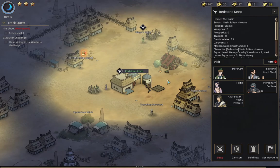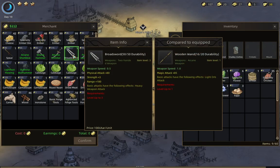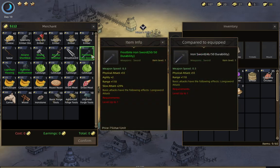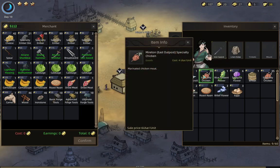Since we have a trading permit with Redstone Keep, I can actually buy equipment from this place. Some of the equipment requires levels — like this one requires level three to use, but some of them are level one. The Chick uses level one swords, so we can actually buy this frost/iron sword if we want at the low price of 75. However, we actually need every penny we can get to do trades, so we're not going to do that at the moment.